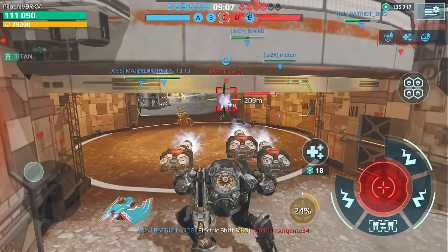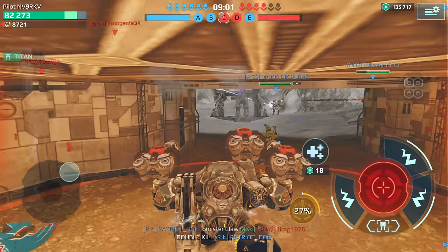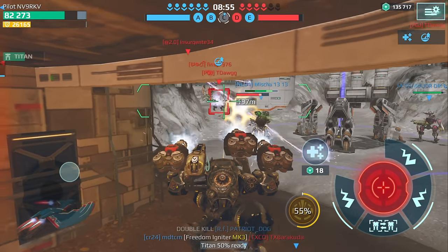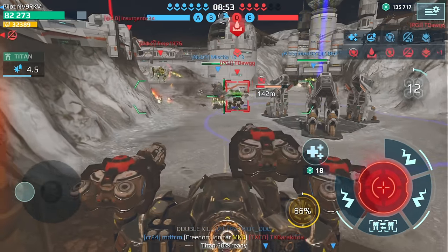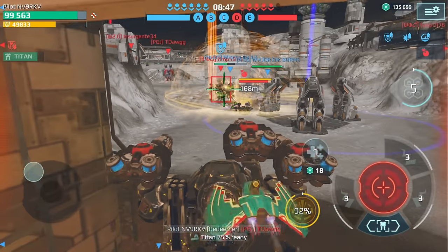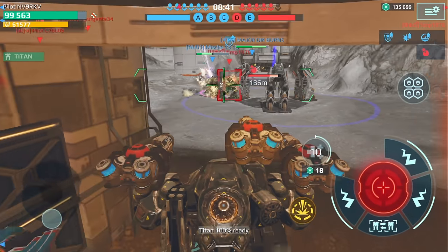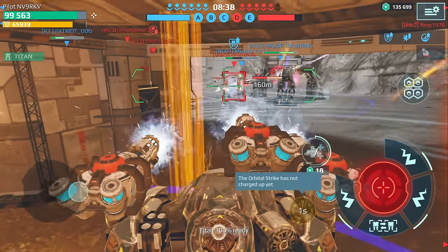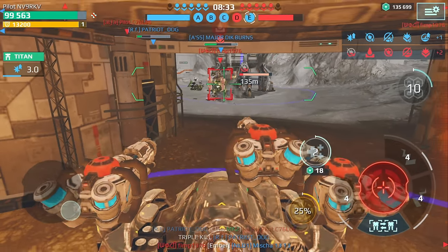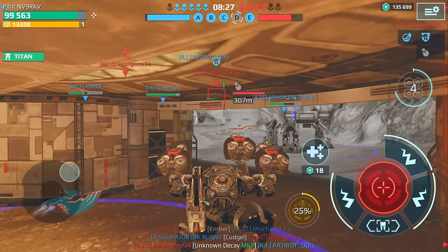They're all up top so I think we should just keep pushing through. Let's try to get the Scorpion - one thing I like about this Erebus is the damage output, it happens so fast and that's key. Got the Scorpion. I'm going to fall back. Let's get this guy with the orbital strike. I think these guys are behind us - we're trying to get their home beacons.